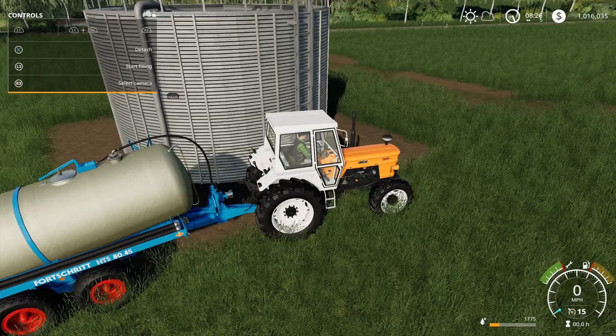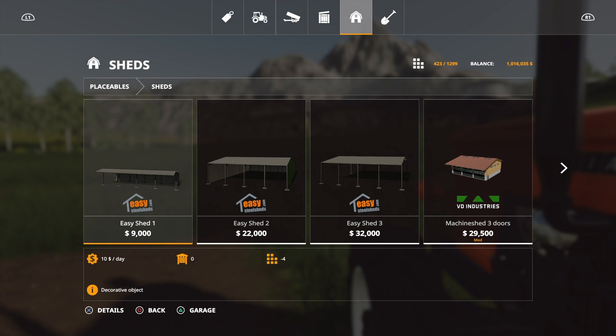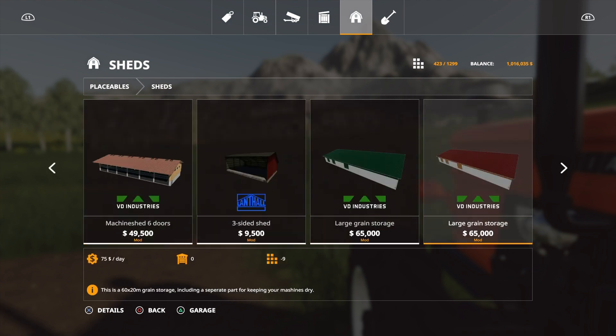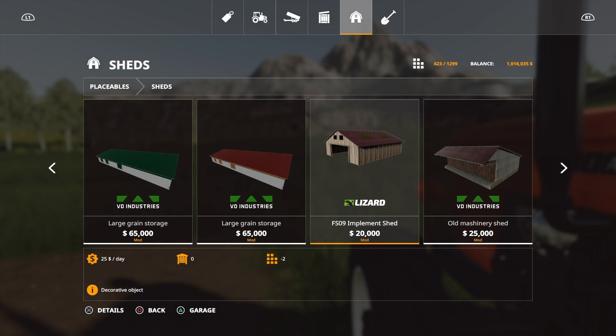Okay, that's that one. Last we have — I believe it's under sheds. Always gotta be careful going underneath the sheds. The FS09 Implement Shed is $20,000, it is two slots, and it's twenty-five dollars a day.